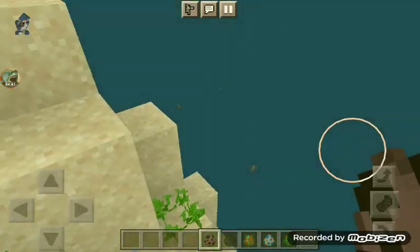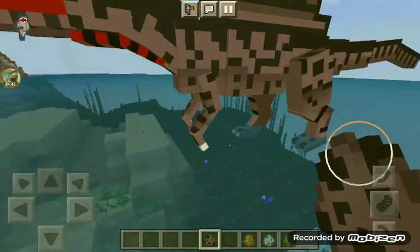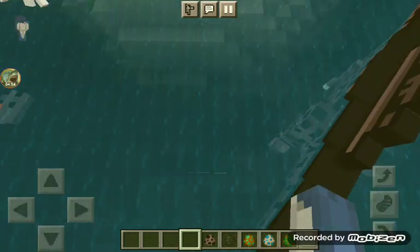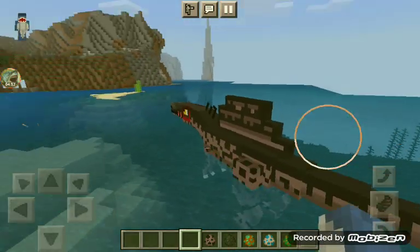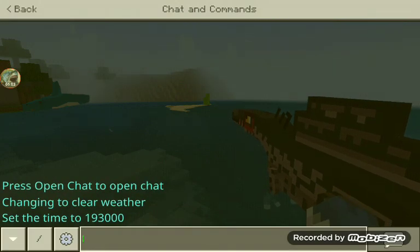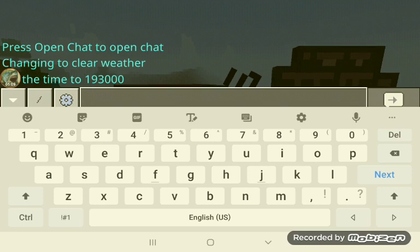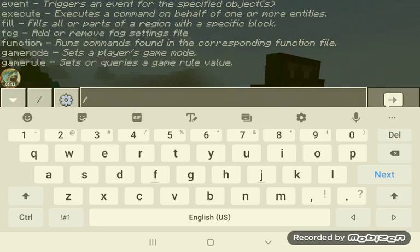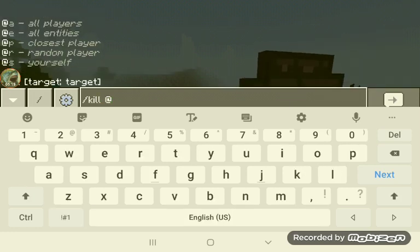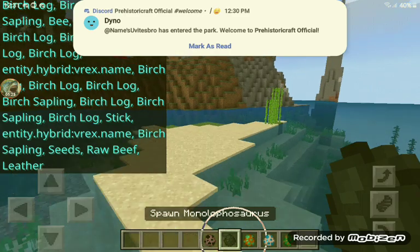I wonder if it swims. I swear I saw a Dino Craft that had an axelia in it. Let's spawn this Spinosaurus — and oh, it's laggy, it's super laggy. Let's kill all entities. Next we got Monolophosaurus.